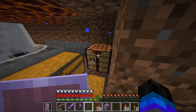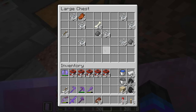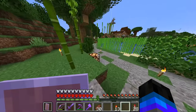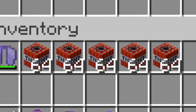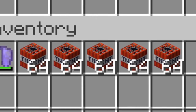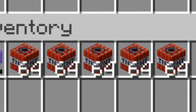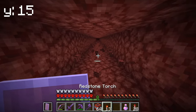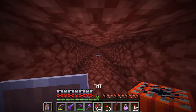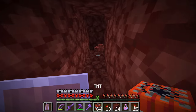Our first stack of TNT. Second stack. Third stack. Fourth stack. And fifth and final stack because we're actually out of gunpowder now. Let's head to our netherite mine in the nether and see how good the TNT strategy is for finding netherite. Little did I know the amount of TNT I had was so insignificant — I was going to need so much more if I was actually going to make progress. This is at Y15, which is where netherite most commonly spawns.